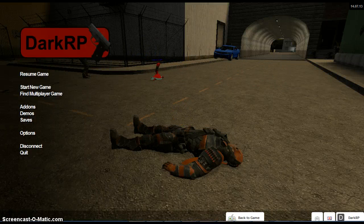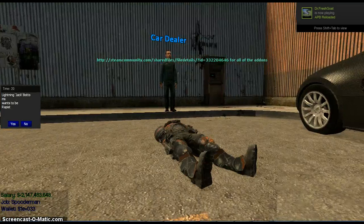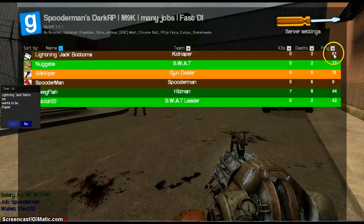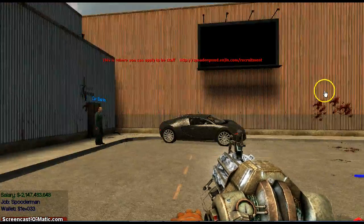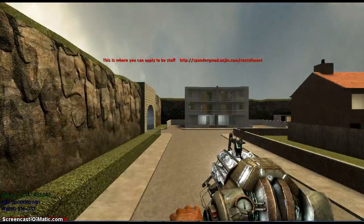Hey, this is a Wire Mod tutorial for Garry's Mod. The first thing we're going to do is a turret. Go into your Wire Mod add-on, get a turret, choose a model, damage, bullet spread, and then spawn it.